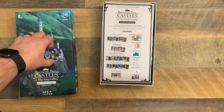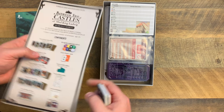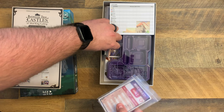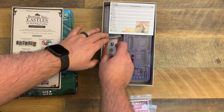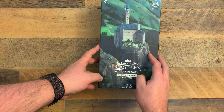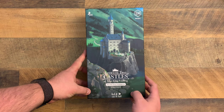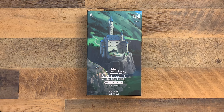That is Between Two Castles of Mad King Ludwig Secrets and Soirees. Let's put those right there. That didn't go quite down the way I hoped, so I'll do a little bit better job of that — I don't want anything getting ruined. And there we go. Between Two Castles of Mad King Ludwig Secrets and Soirees expansion. Thanks so much for watching. Take care. Bye.